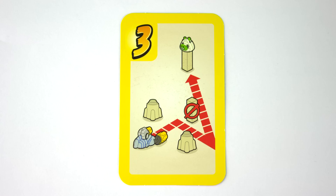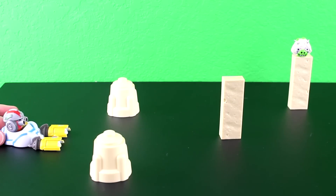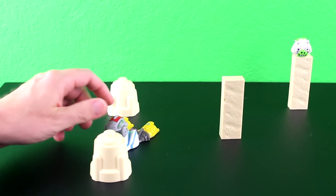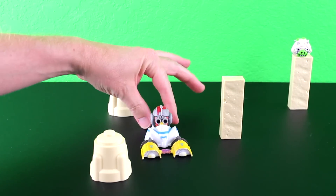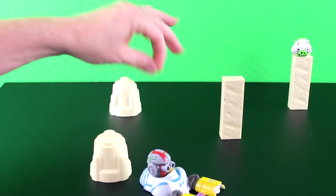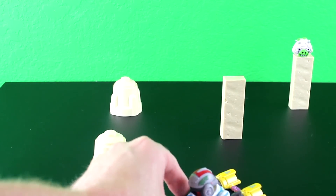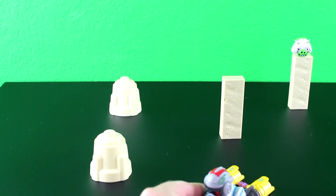This is the course I'm going to play. You can shoot the Podracer by squeezing the back end of it with your thumb and index finger. Follow the course shown on the card, and the person that took the least amount of shots to knock over the Tusken Raider Pig wins.